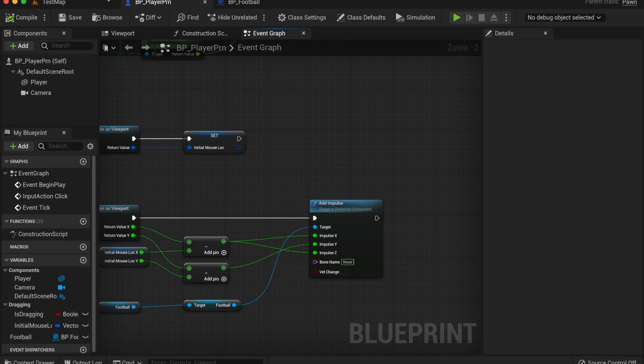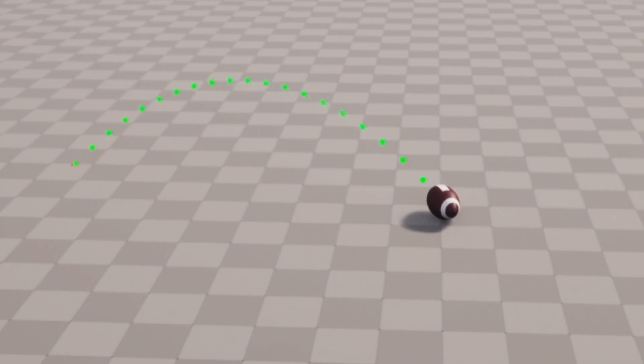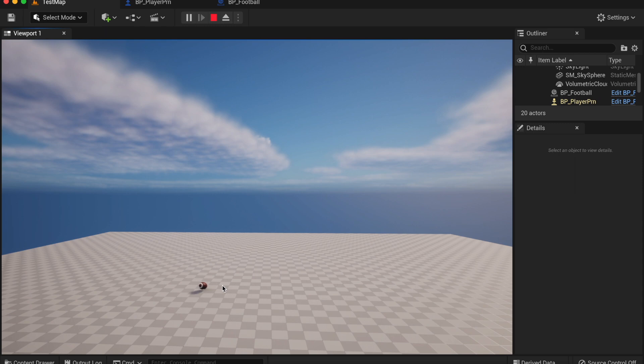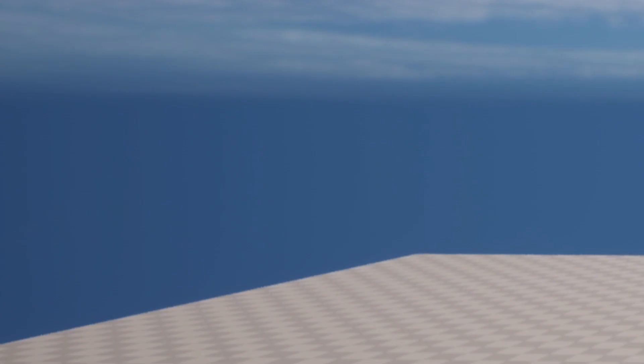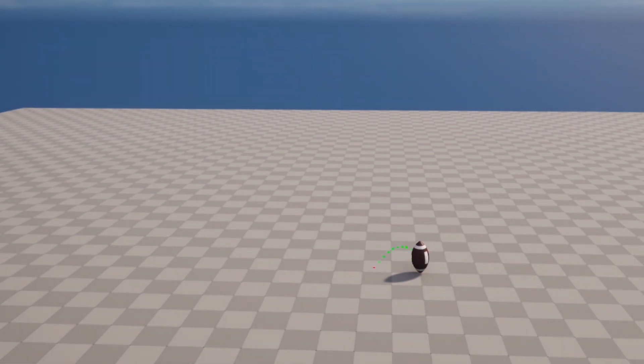As you can see, it doesn't launch, so we can use this one block — and now it should launch. Okay, maybe not. Turns out I had to click this one box. Yay, now it works! Something I haven't mentioned yet is that this node which predicts where the football is going to go actually won't work in an actual game — it only works in the Unreal Engine editor. So I actually have to make my own prediction path.